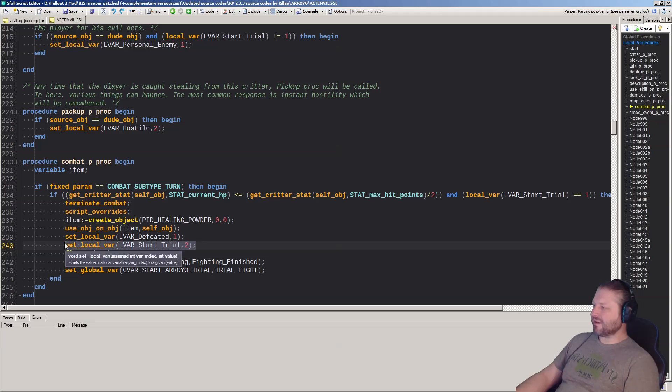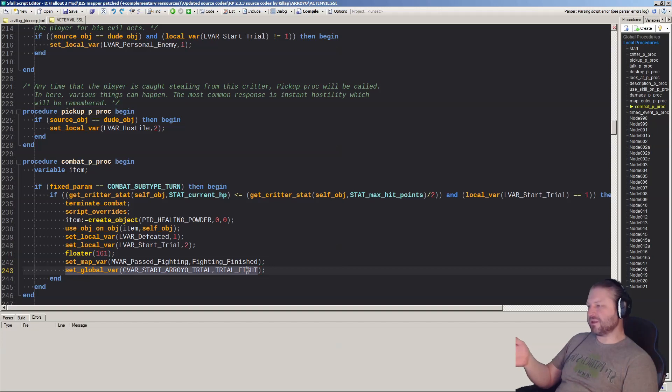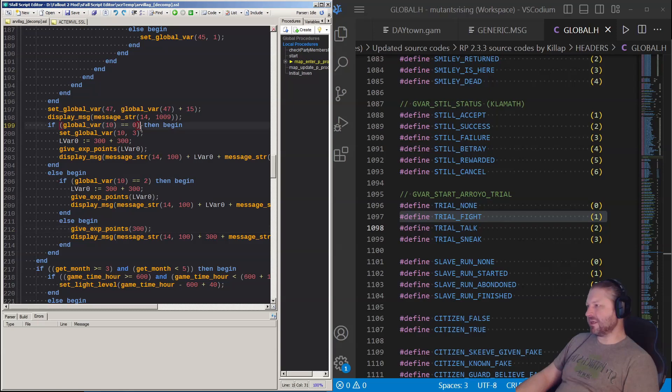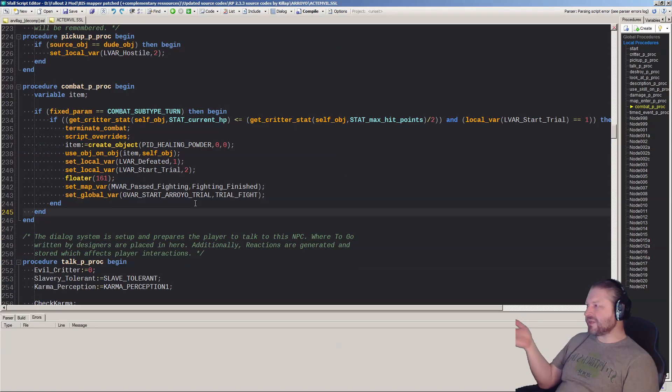The LVAR 'defeated' gets set to one, LVAR start_trial is set to two — I'm not sure why it's set up like that. Then map_var past_fighting is set to fighting_finished. The important GVAR is: GVAR_START_ARROYO_TRIAL set to TRIAL_FIGHT, which is number one. So one — which is not zero or two — means you only get 300 XP. I was hoping to see an explicit XP value come out of the fight script, but there isn't one. So you get less XP — half the XP — if you fight instead of talking or sneaking your way through.